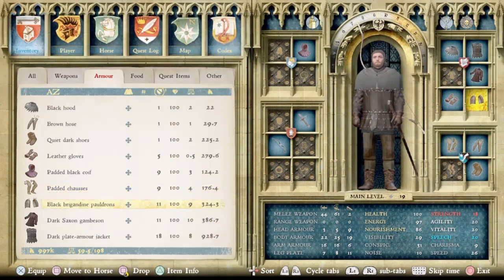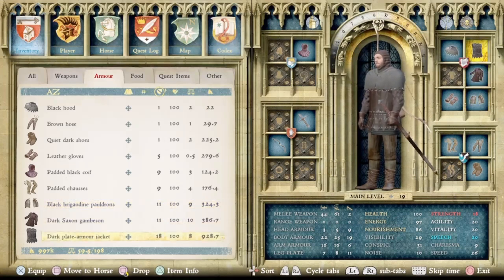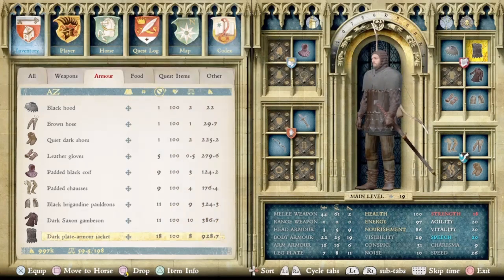I paired those with the Black Brigandine Pauldrons, a cool piece of arm armor that can be bought at the Rattay armorsmith. For the chest, the quietest and least conspicuous piece I could find is the Dark Plate Armor Jacket, which has only 36 noise.